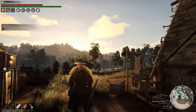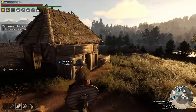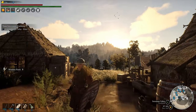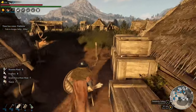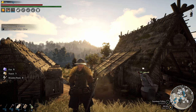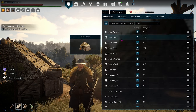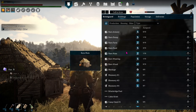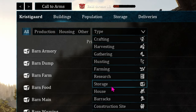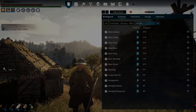I recommend naming your storages starting with the same type of beginning, such as barn crafting, barn wood, barn main — whatever your categories are. That way, in your settlement tab under buildings, you can find them easier when they're all in a row. You can also go to the type button, choose storage, and it'll show you all the different storages you have.